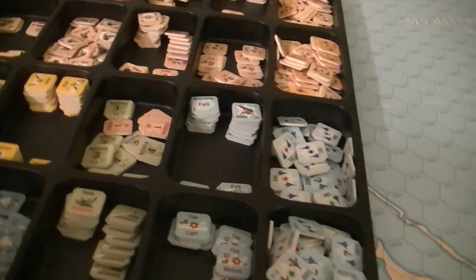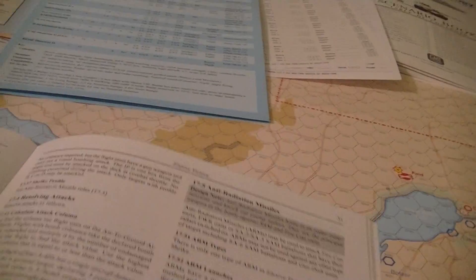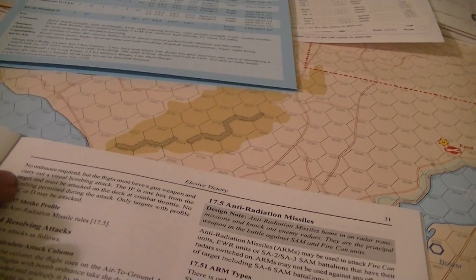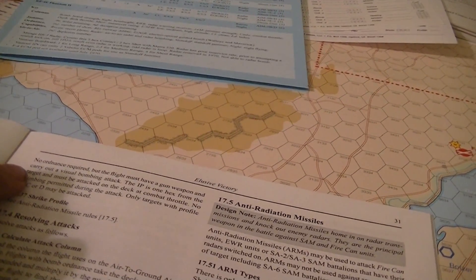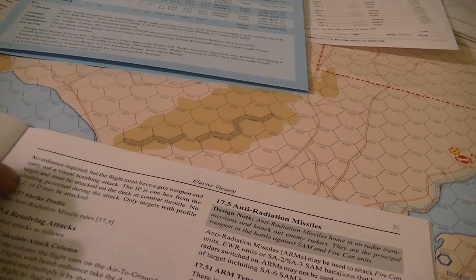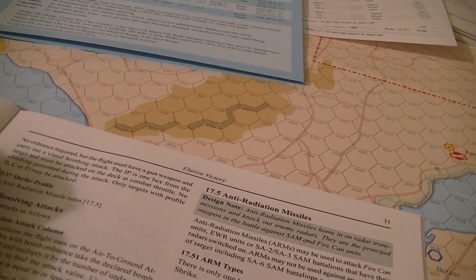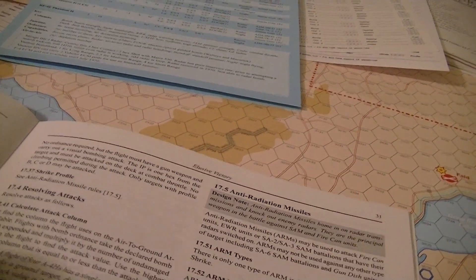There's some weather like haze and clouds that can cover the whole map, which can be an issue. Strafing: if you don't have any bombs, you may want to strafe. You have to have a working gun and be able to carry out a visual bombing attack. The IP is one hex from the target, and it must be attacked on the deck at combat throttle. No climbing is permitted. Only targets with a profile of B, C, or D can be attacked.